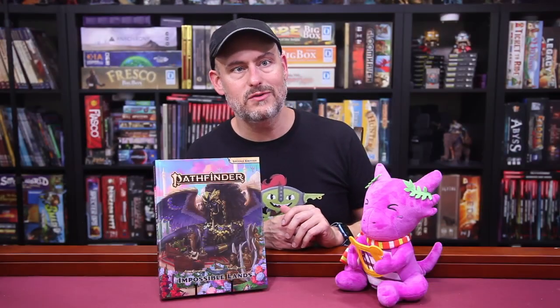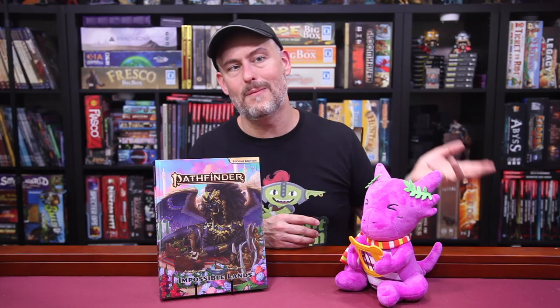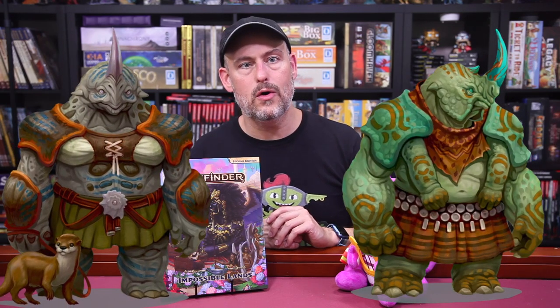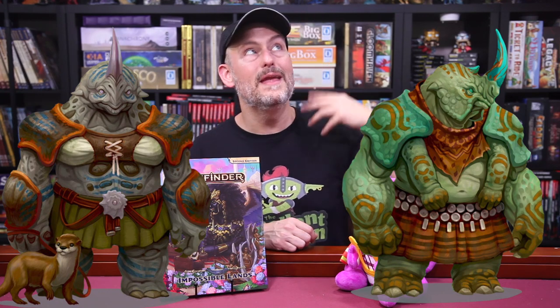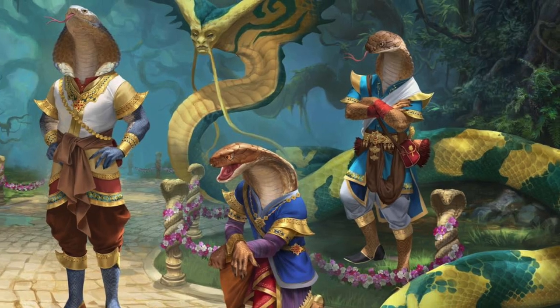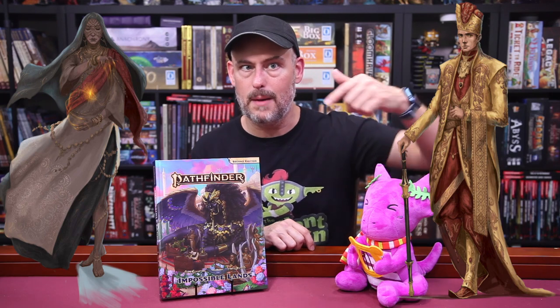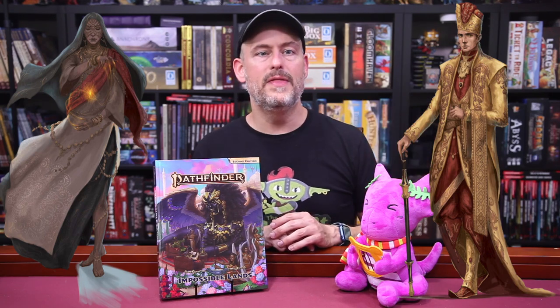As for the new playable ancestries, we get the Ghoran, who are plant people created by a long-dead druid at the behest of the Archmage Nex. We get the Kashrishi, who are halfling-sized rhino-kin with some insectile properties as well — they have empathic abilities like Deanna Troi from Star Trek. There are two types of snake ancestries: the Nagaji, who generally have the lower body of a humanoid and the upper body of a snake, and they usually work for powerful nagas; and the Vishkanya, who look mostly humanoid from a distance but with definite ophidian features up close, like forked tongues and vertical pupils — they are opposed to the nagas and have a strong sense of community and creativity.